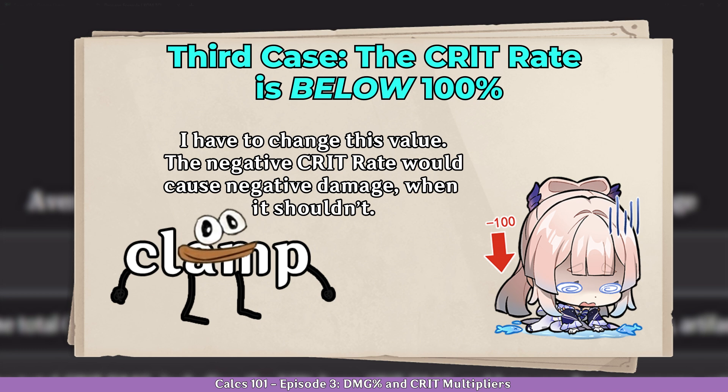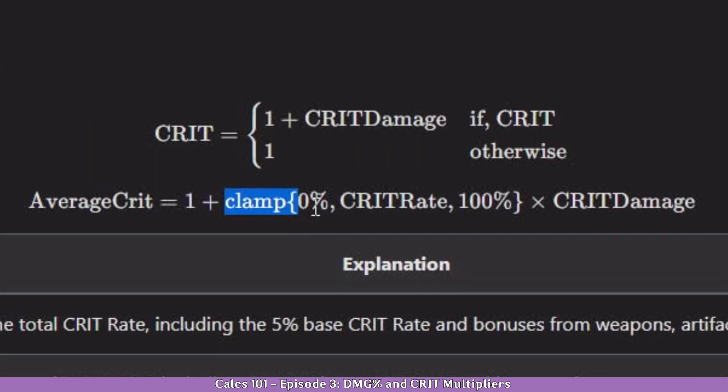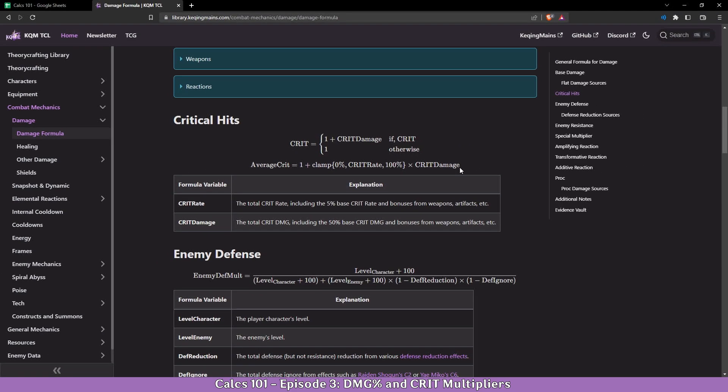So with the minus 95% crit rate Kokomi has, the clamp formula will have to choose between 0%, minus 95%, and 100%. In this case, the middle point between these three values is 0%, so that's what the formula picks and calculates with later. After the clamp stage, you will multiply by your crit damage — and that's basically it. Now let's implement it in the spreadsheet.